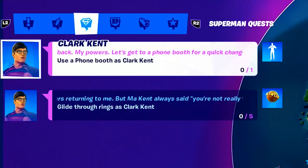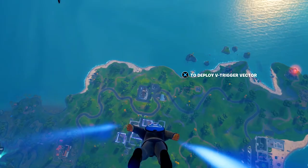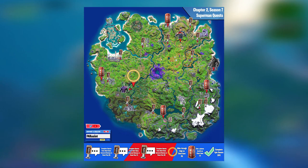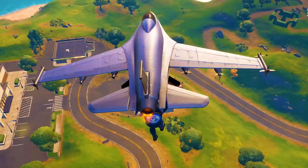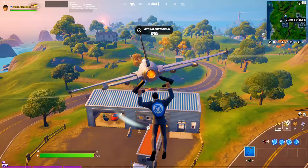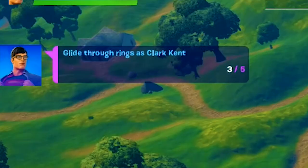With only two more challenges to complete, this is looking very exciting. First off, we're going to complete the use of phone booth as Clark Kent, because this will unlock the Superman built-in emote. If you don't know where the phone booths are located on the Fortnite map, here's a nice little cheat sheet on your screen right now. There should be a phone booth right where the Ferrari spawns — but we found a port-a-potty instead, so we'll move on to the very next challenge.